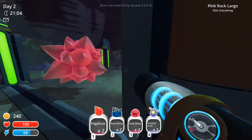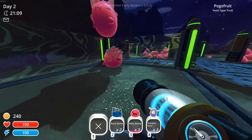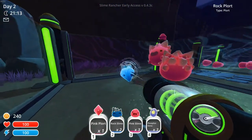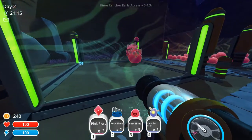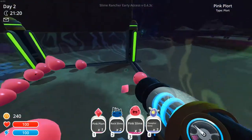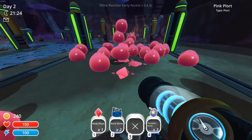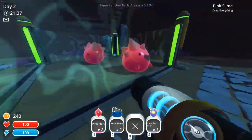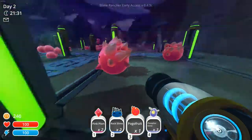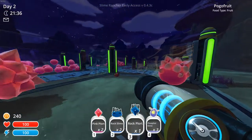Give them some pogo fruit — they'll probably drop a lot. That's good shit. You have to go and put the pink plots into the currency machine. Put the slimes in. I'm already getting into this game. They didn't eat your fruit. There's a short tutorial — pick up slimes, feed them fruit — and then it's just: go off into the world.